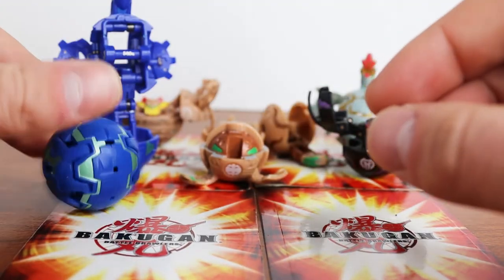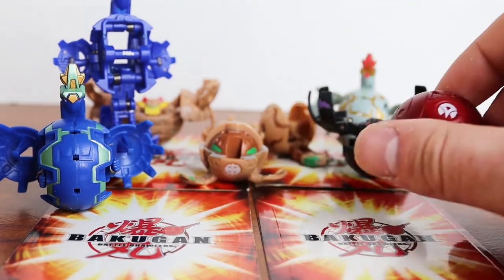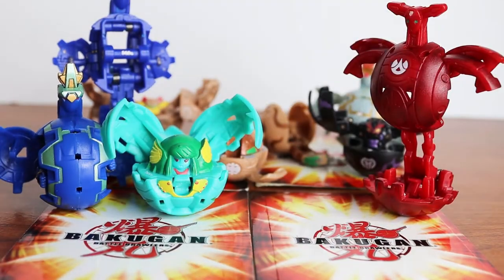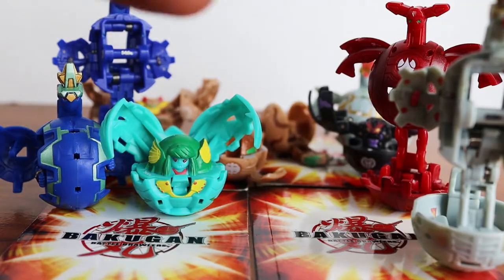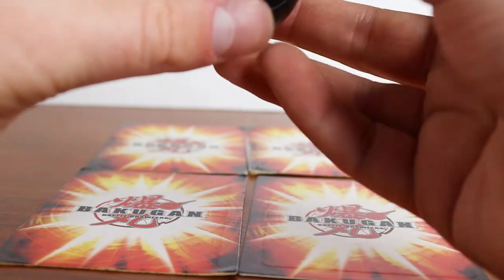We have an Aquas Nemus, a Pyrus Alto Brontes, Ventus Harpus, Haos Mega Nemus, and Pyrus Fortress. I also have this giant Darkus McDonald's toy Delta Dragonoid — kind of cool, he pops open with a little button.